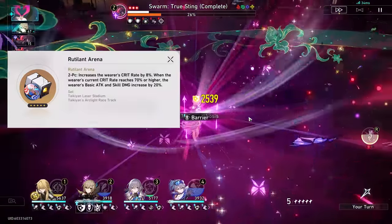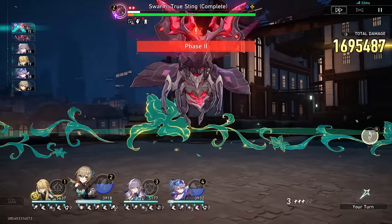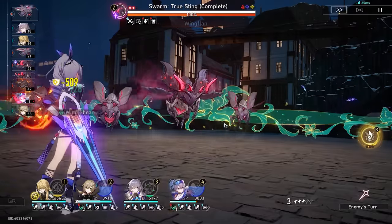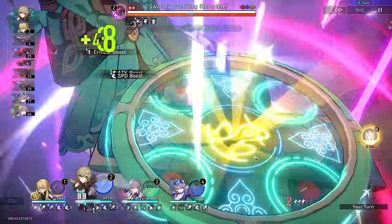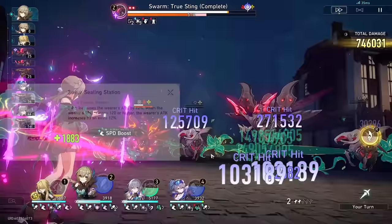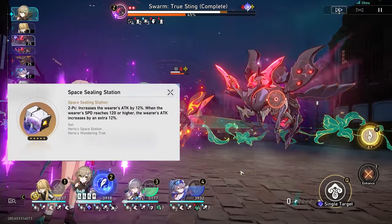For planar sets, Rutilant Arena is better than Space Sealing Station, though again, if you have better substats on your Space Sealing Station piece it can be stronger. The key consideration is that 70% crit rate is a lot harder to hit, so I wouldn't always be able to get those bonuses. My recommendation is to go with whichever one has the best substats, provided you can hit the minimum crit rate threshold of either 50% for Space Sealing Station or 70% for Rutilant Arena. Note that even though Space Sealing Station increases the follow-up attack damage of Qingqiu's E4, it still doesn't beat out Rutilant Arena. If you are using Space Sealing Station, make sure you hit the 120 speed target, which might require speed boots.